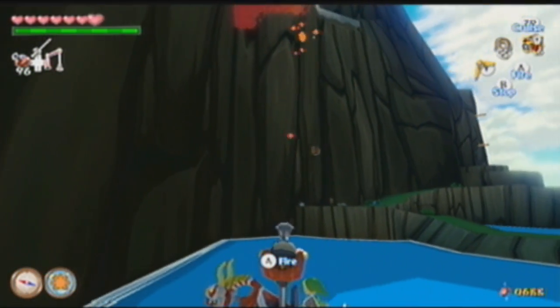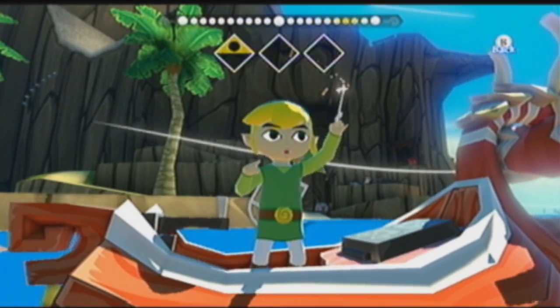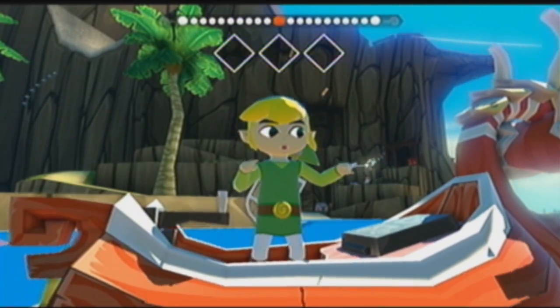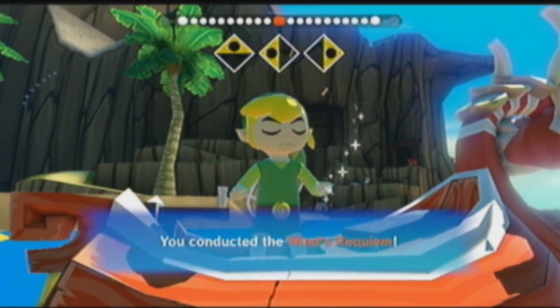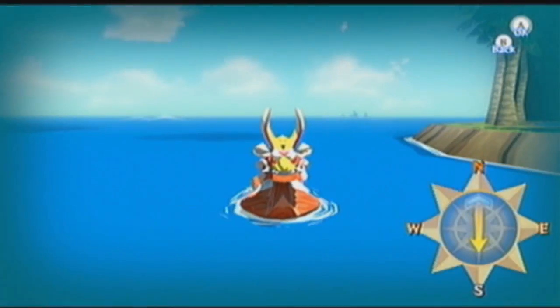Next, on to the Wind Waker baton. The first time when you start up a game and you play a song, a text box will pop up — you conduct the Wind's Requiem and Link plays the song again, and then you get to choose your direction.